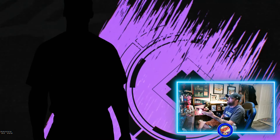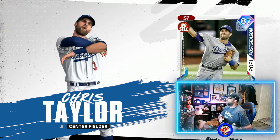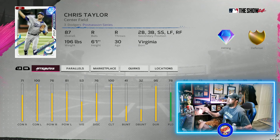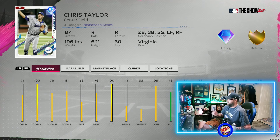Here's us opening up the Chris Taylor one. Obviously you get the diamond animation — it is purple because it's 87 overall. Let's back out and take a look at it real quick. That's not too bad. A 71 on the contact, 100 on contact against lefties. Not bad power — he's over that 75 threshold. Clutch at 100, fielding decent, decent speed. Plus he plays a lot of positions. Free card — free cards are worth it, might as well get it.